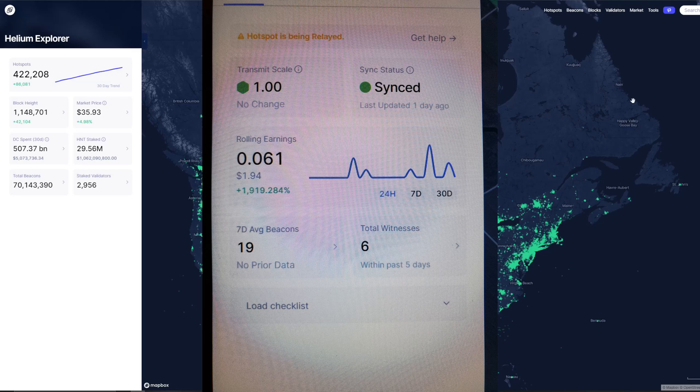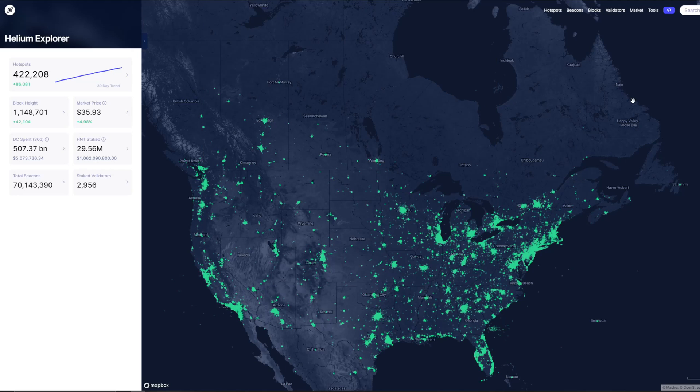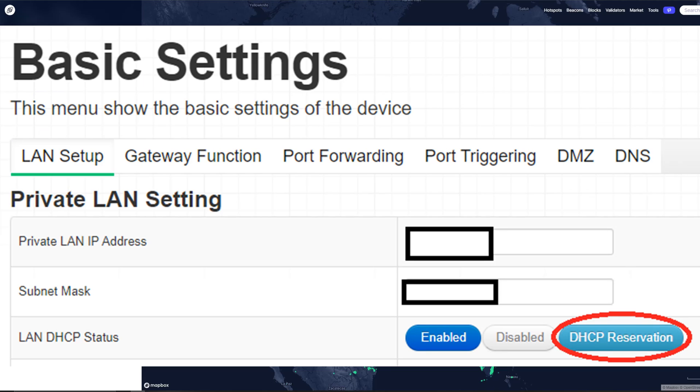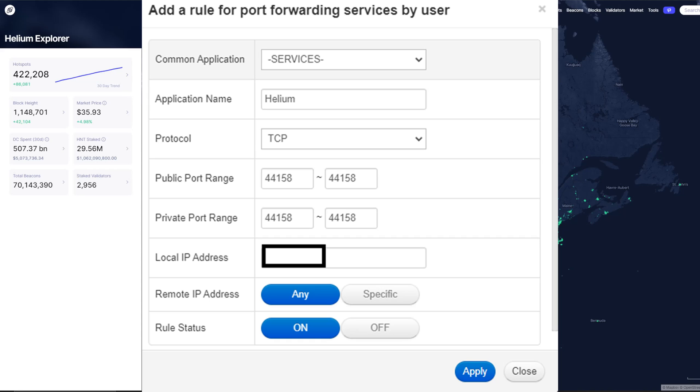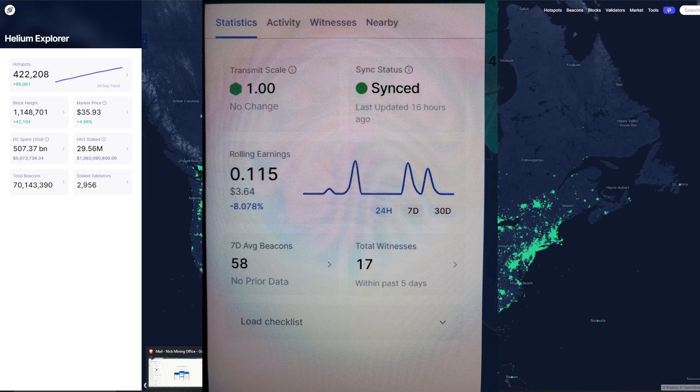If you just plug it in, it'll sync but it gets relayed. You can see on screen the relayed indication at the top. My returns were quite low initially. To fix the relay issue — it's a bit different for everybody depending on your ISP — you'll need to connect to your modem, fix the IP of your helium miner, and then do port forwarding on port 44158. That usually fixes it.